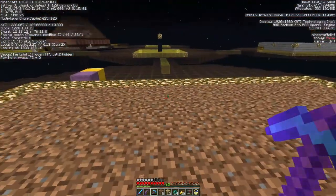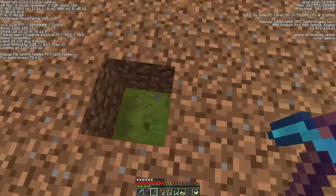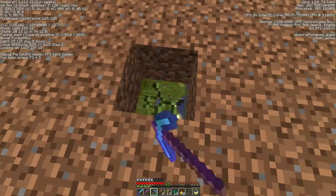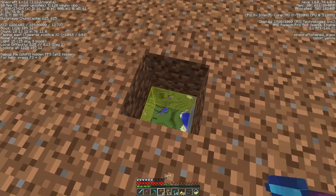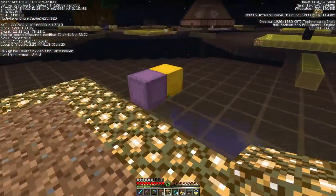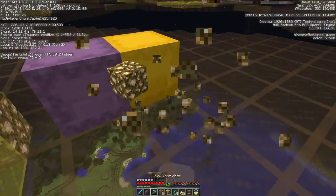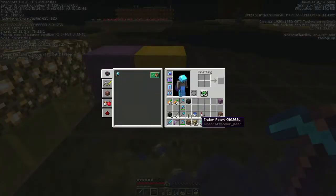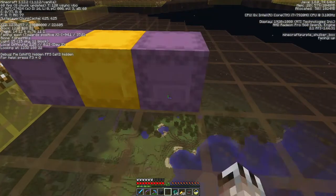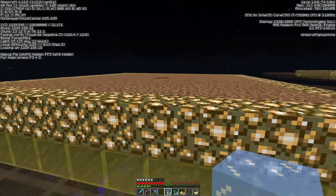The center block in the whole farm is the only part where the dirt is actually at light level eight — not that that matters too much, because it's all going to be tilled farmland, and I don't think stuff can spawn on farmland.